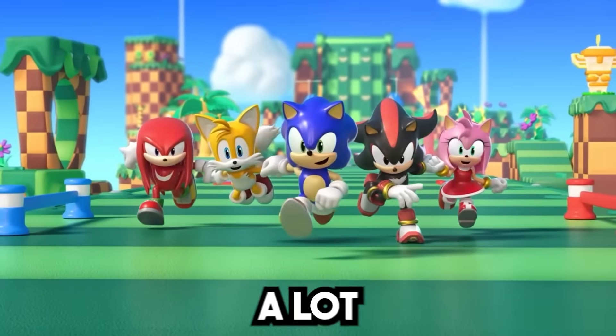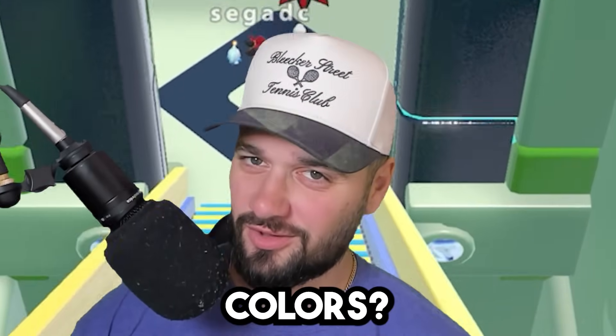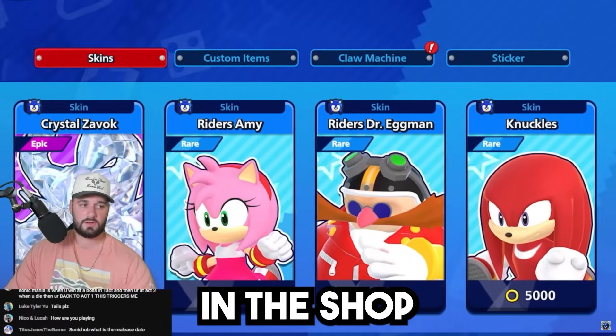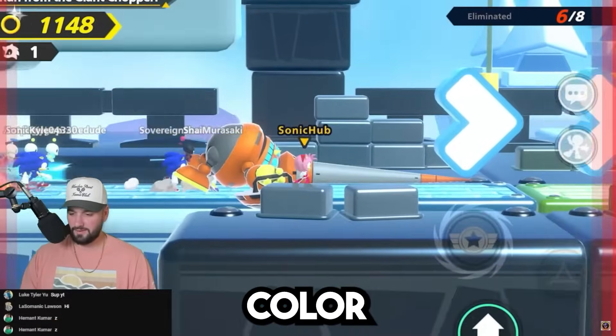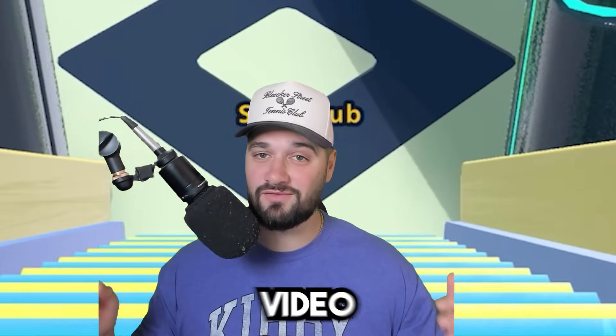Sonic Rumble is a very colorful game with a lot of colorful characters. But what if you couldn't touch those characters' colors? We have a wheel that we will be spinning. Whatever character it lands on is the character I have to purchase in the shop. We have to complete an entire game from start to finish trying to get a top 3 placement without touching that character's color. Touch the character's color and they are eliminated. If we run through all the characters, the video ends.